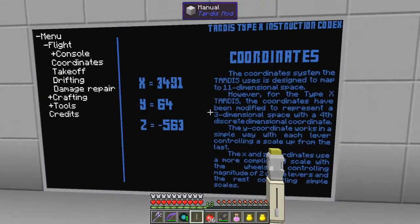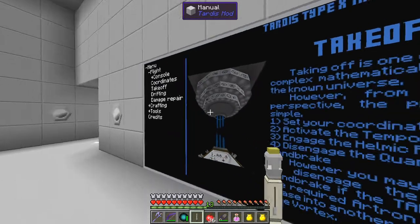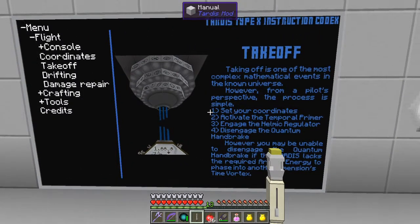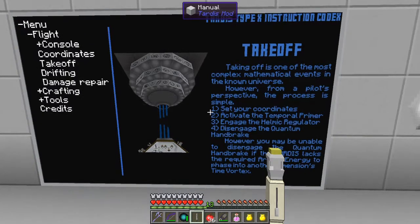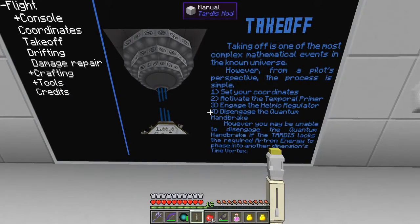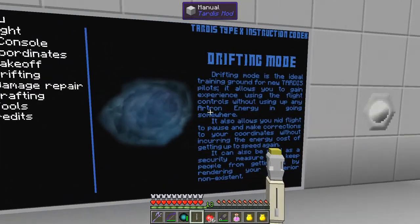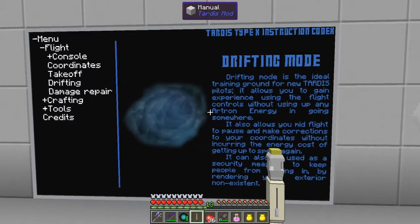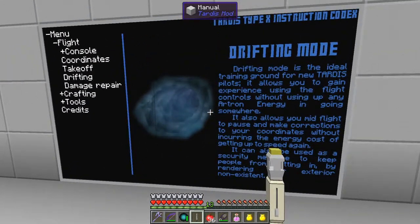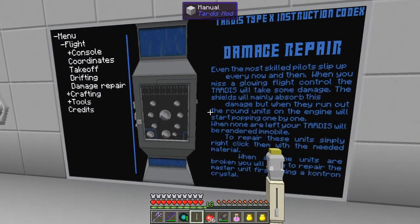Basically we've got XYZ in the coordinates, as simple as that. Next we've got takeoff - we're going to maybe take off today. What we've got to do is set the coordinates, activate the temporal primer, engage the helmet regulator, and disengage the quantum handbrake - those are the four steps. We'll only do three though - we'll just drift to start with, because drifting is the next one along the list and it's a good way to train. If you miss the flight controls in flight, you either get damage - and this is the damage repair we're going to look at shortly.